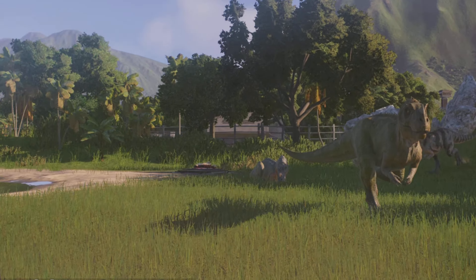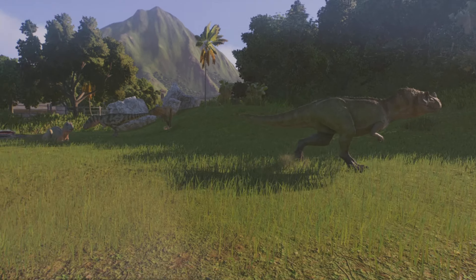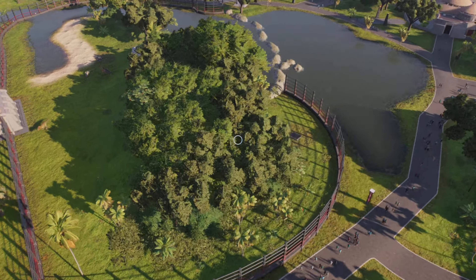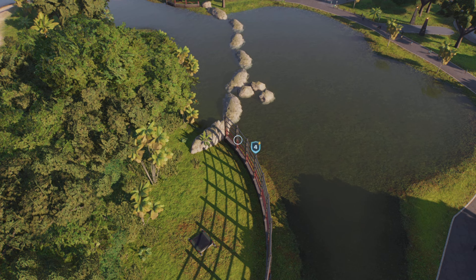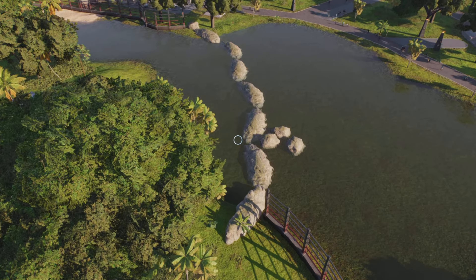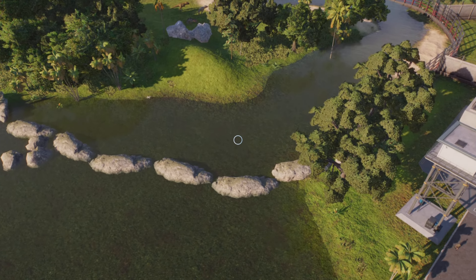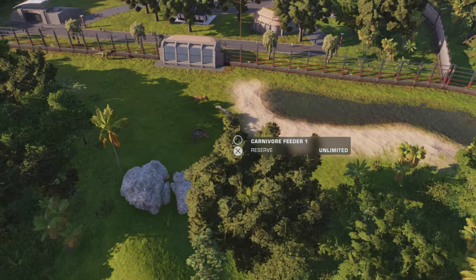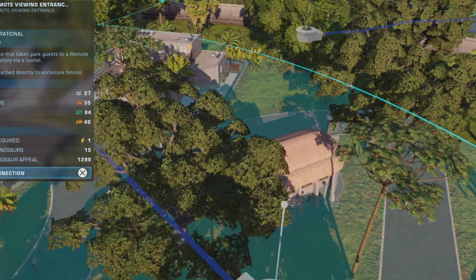There are four or five Ceratosaurus in here, very happy, no problems at the moment. I didn't want to put the electric vents in the water because I was pretending that if it hits the water it'll become electrified and kill all the dinosaurs, so I blocked it off with rocks. It seems to be working — no goats have gotten out, no Ceratosaurus have gotten out. And you can go into a viewing gallery here.